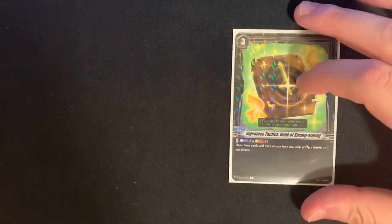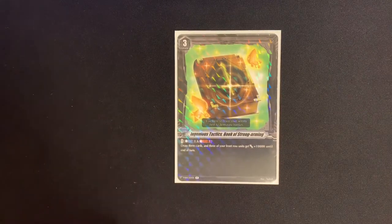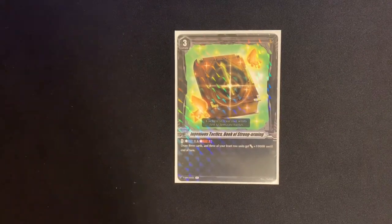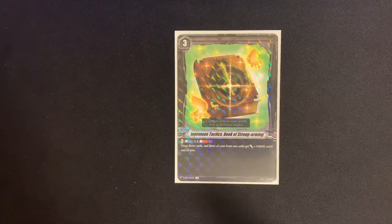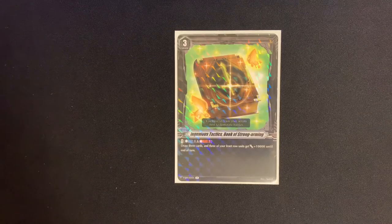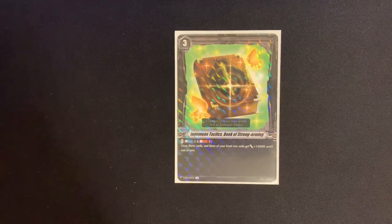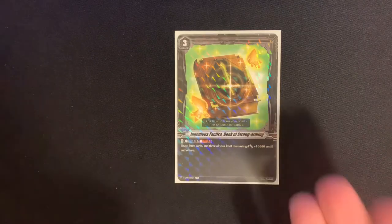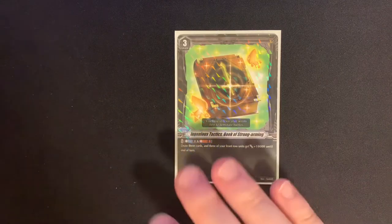To wrap up the grade 3 lineup, we have one copy of the Ingenious Tactics Book of Strongarming, a grade 3 order card from the alt-model set with Chrono Jet and Asha. Its cost is counterblast three, soulblast three — and we get to draw three cards, and three of our front row units get 10,000 to end of turn. We don't have a ton of resource-heavy units in this deck, so I find I can get this off most of the time. Running it at one copy since it is so costly.